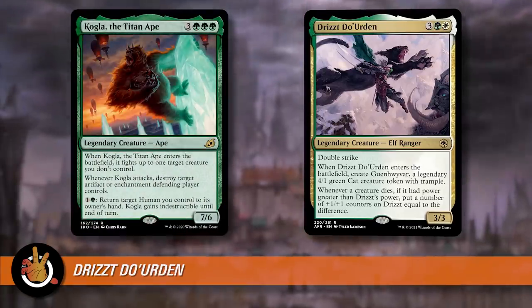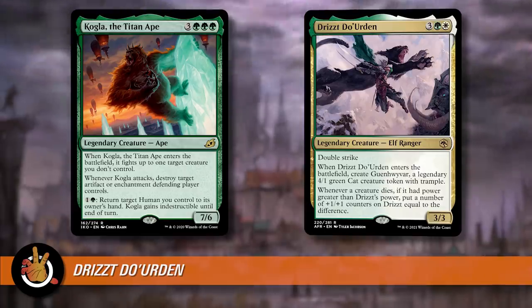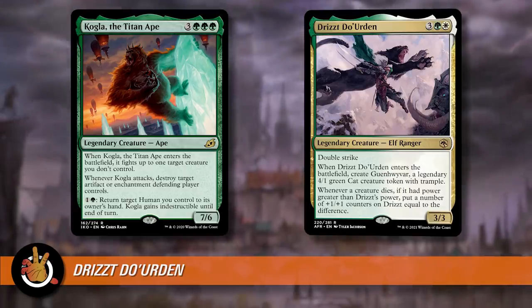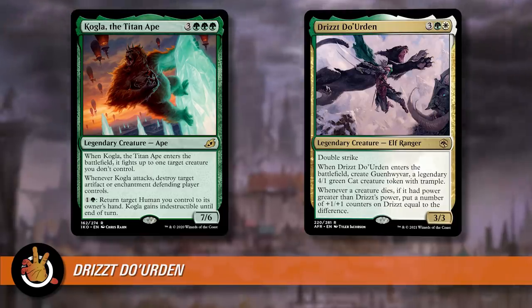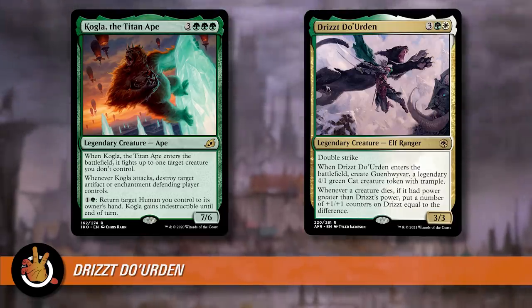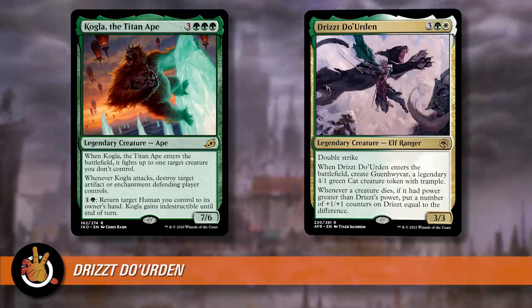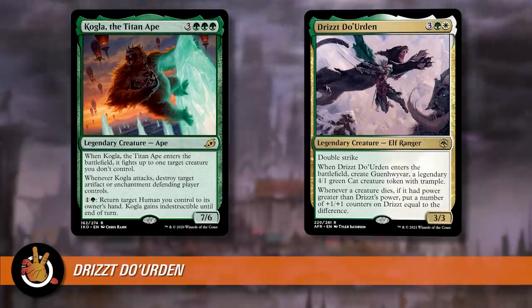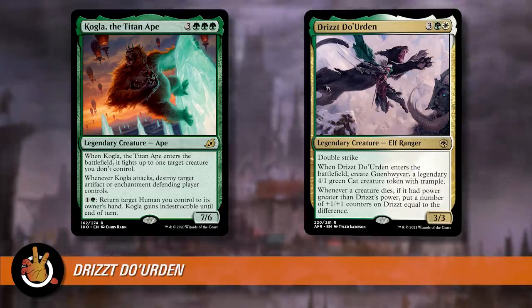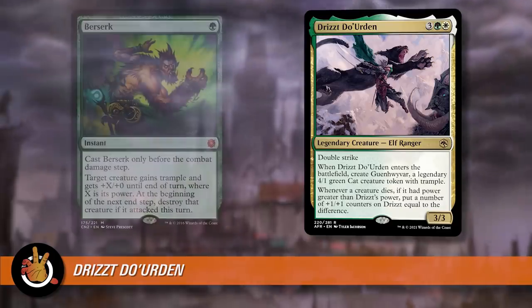There's going to be a way for either Kogla to die or a bigger seven-power thing to die. You imagine: I'm going to Kogla fight your thing — if Kogla ends up dying, that's fine. You've cleared the way and Drizzt is now a 7/7 double striker. Other ways to sort of pump Drizzt up: Berserk. It's a one mana green instant — target creature gains trample and gets plus X plus zero until end of turn where X is its power, and at the beginning of the next end step, destroy that creature if it attacked this turn.